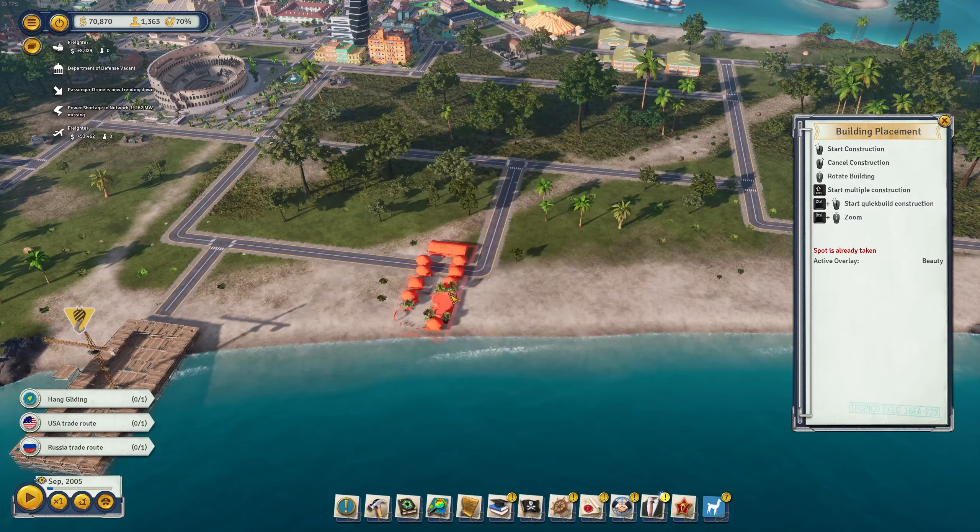The stadium isn't possible for now. We also have hang gliding — there's actually a quest for that — and a beach resort. Let's build both: the beach resort needs to be at the beach, and hang gliding also needs to be on the beach. This is going to be a fun area, with space still for restaurants and more. Construction workers are already on their way.